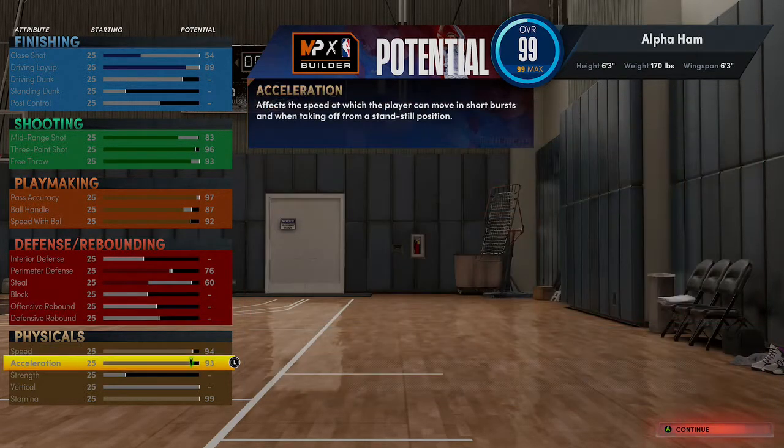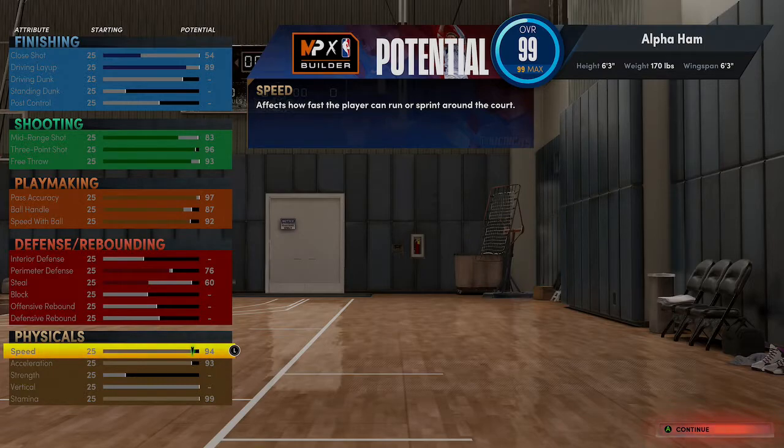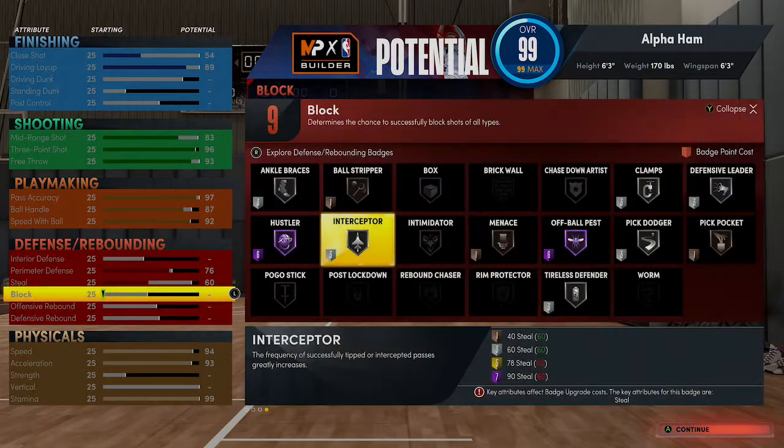I did max out the physicals — 94 speed, 93 acceleration. They're saying that with Gym Rat you still get a plus four or five to physicals. I did see a tweet saying that Gym Rat will give you some type of in-game boost to your physicals. No strength, no vertical. Max out stamina, not just because it's a point guard. You could probably get away with like a 90, but this is my build that I've been running with.